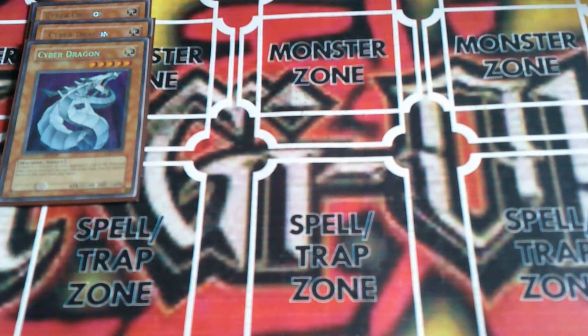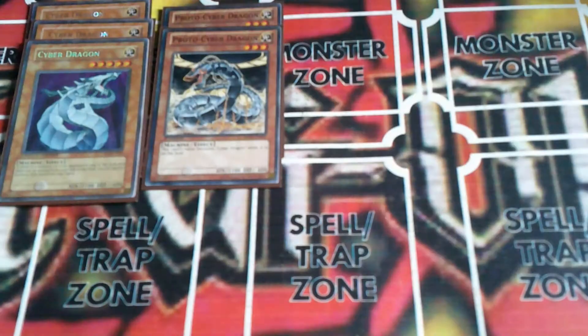Then two copies of Proto Cyber Dragon, a card whose name is treated as Cyber Dragon on the field. Now I must point out this isn't a completely accurate or pure character deck. I looked at his deck on Neo Guild Wiki and there wasn't really much to work with in terms of other monsters, so I'm kind of going against my own rules, playing more than one copy of a monster that Zane would have had.